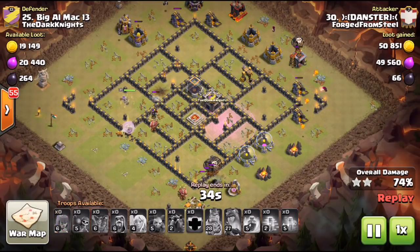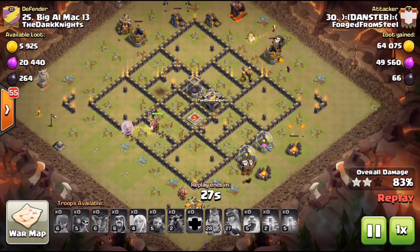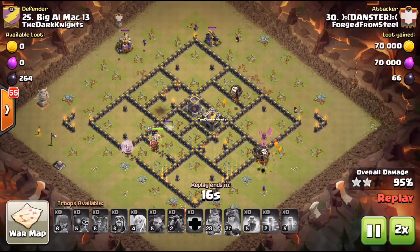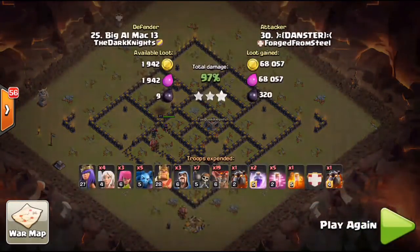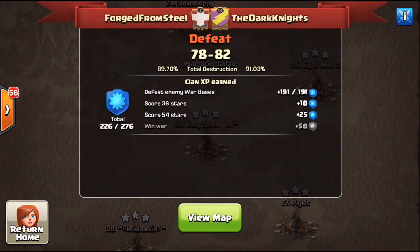I know I've been covering a lot of heavy hitter action — Town Hall 11s and 10s — on the channel lately, but we still have a lot of love for you Town Hall 9s out there. This was a really good example of a queen charge lalo from Danster, aka Alex, who is brand new to the clan — this might have been his first war with us. Big shout out to TDK for the good sportsmanship in hooking us up with that base adjustment. TDK did get the victory 78 to 82 — not the best war for us, but a fun random matchup.